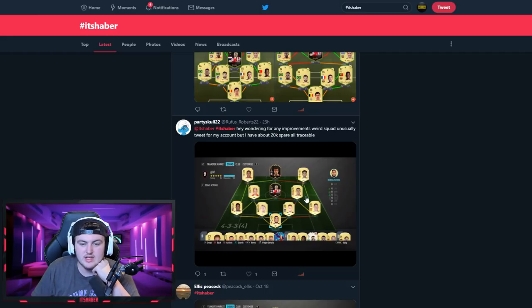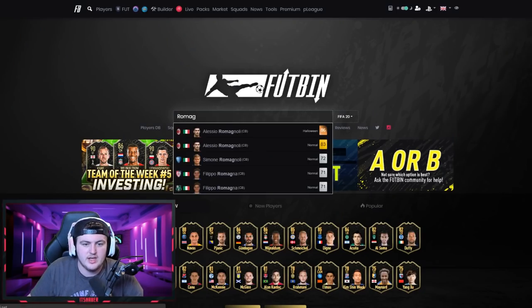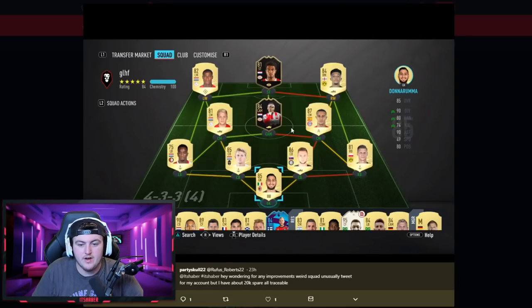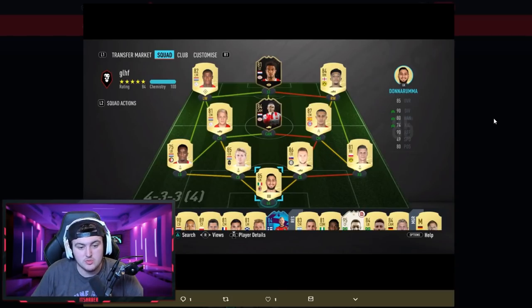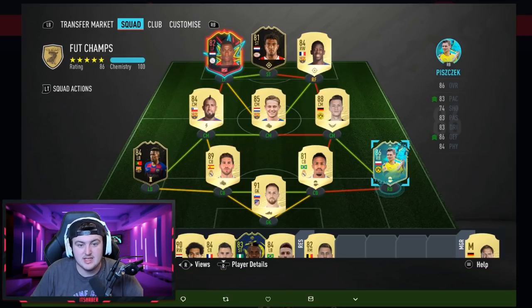Next — weird squad, all tradable, about 20k spare. Scream Ro Magnoli is 119k — that's who you're going to work towards. Replace Tiago with Witzel to get full chemistry, and try to get Scream Ro Magnoli at right center back. That's probably the best option I can give you.